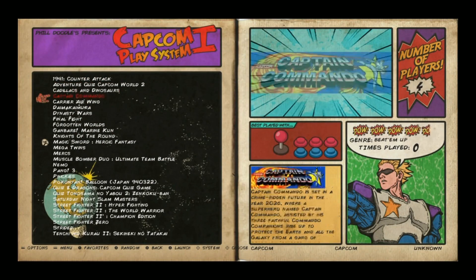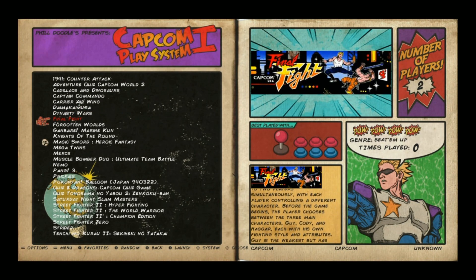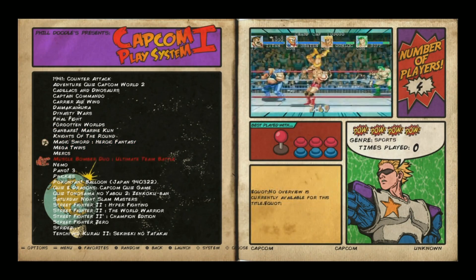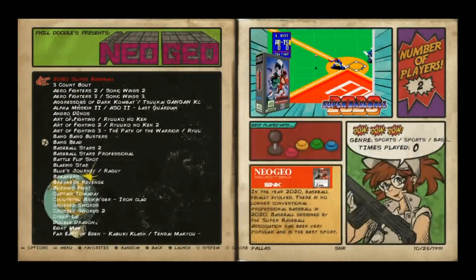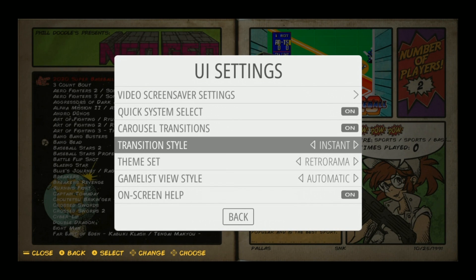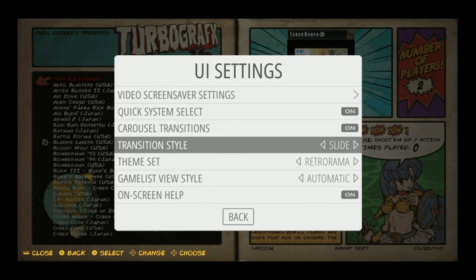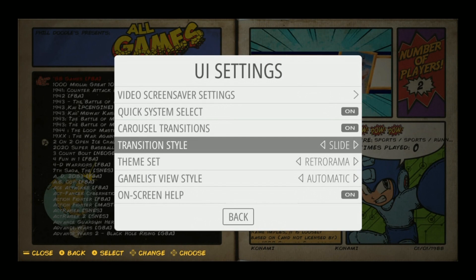When you go into the systems, there is no video snaps. But you can see the rating system uses POWs instead of diamonds, and you have two logos with scrolling font for the metadata. It is all in English, which is nice. It tells you the number of players in the upper right-hand corner. As you go through the different systems, you can see how smooth it is — it's on Instant. When you go into UI settings, you can go to Carbon or Retro-Rama. You can also do Fade — there's a little more delay there — or Slide. But I like Instant the best; on default it is set to Instant.